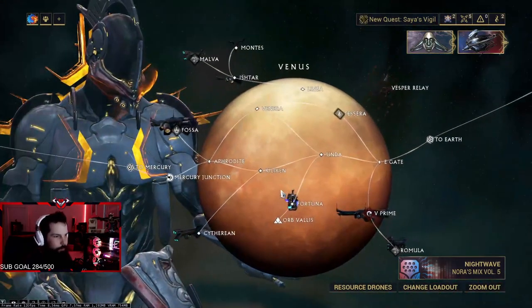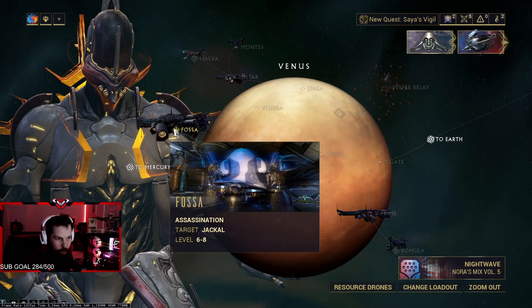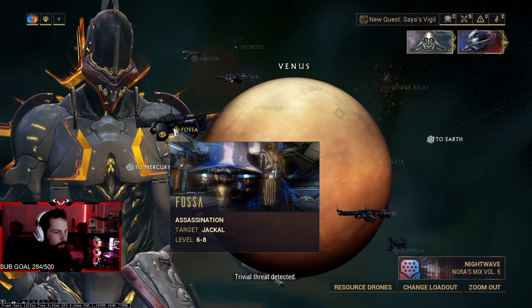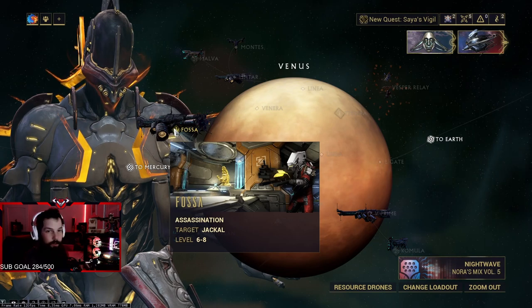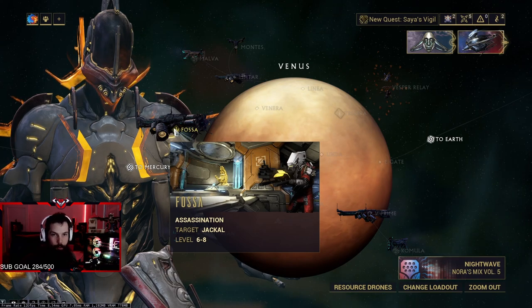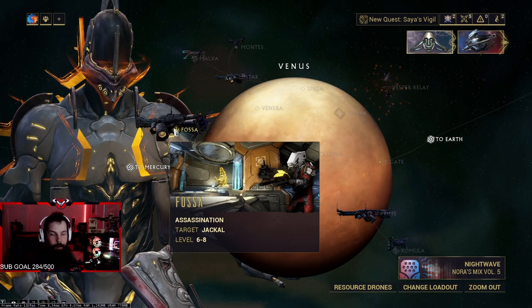To farm Jackal, you will have to go to Venus and it's going to be on the spaceship Fossa. If you're lucky, you just farm him — you defeat him three times and you get all the pieces. If you're unlucky like me, you have to run it several times. I'm about to run it for the 10th time.